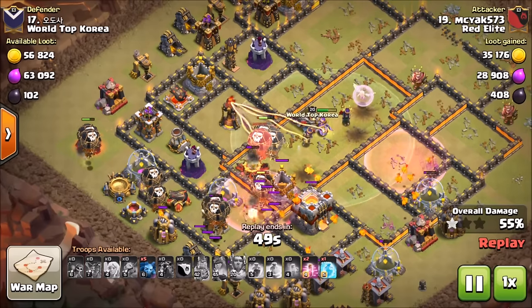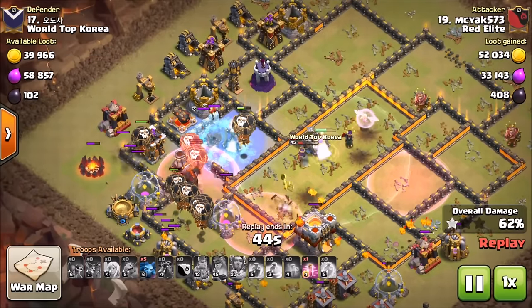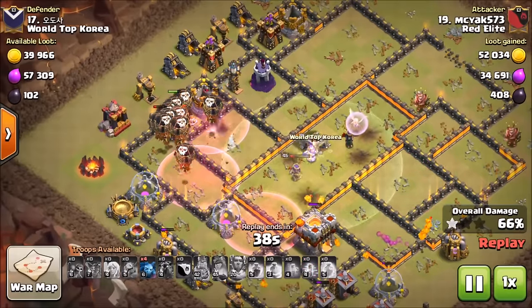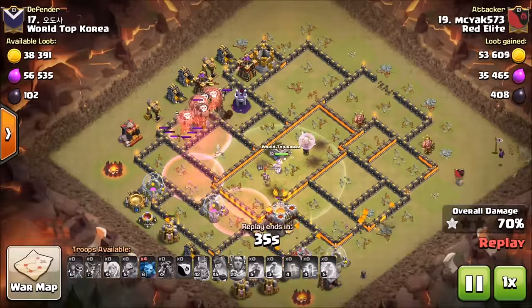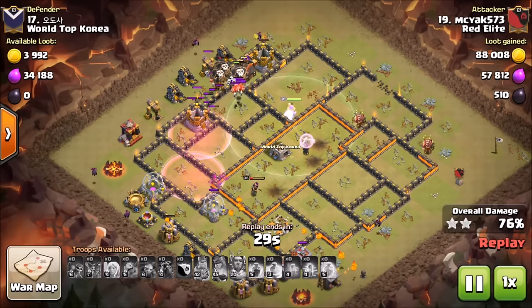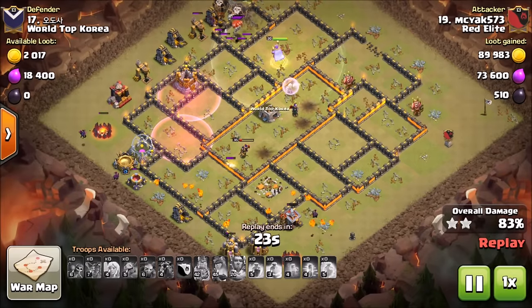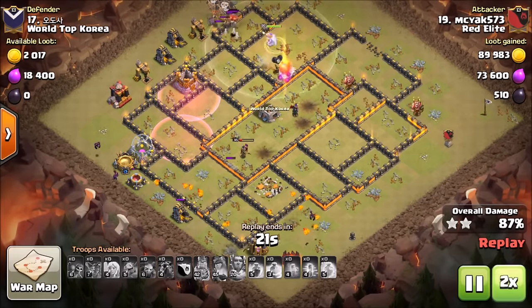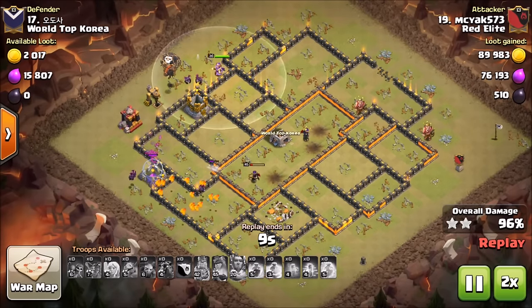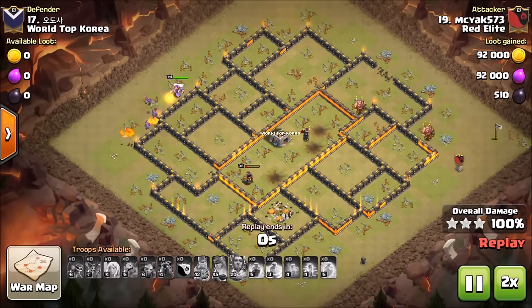The queen is still alive, still walking, still taking out buildings — I could not believe how long she survived. He uses a freeze on the last inferno, loons drop on it and take it out. The queen just keeps doing work. How is she still alive? His ability at such a clutch time. Loons finish off the last defenses, minions come in for easy cleanup with lots of troops remaining. A very efficient queen walk — that is the definition of value. Very nice attack to close out the video.